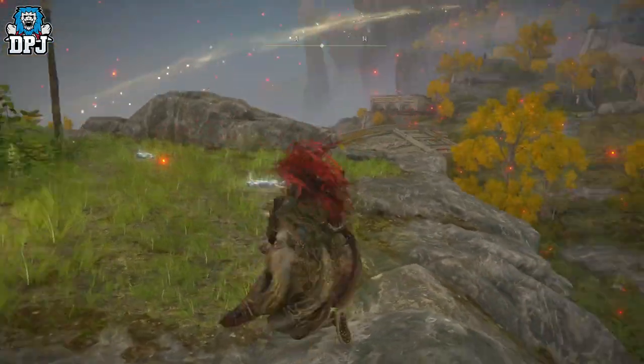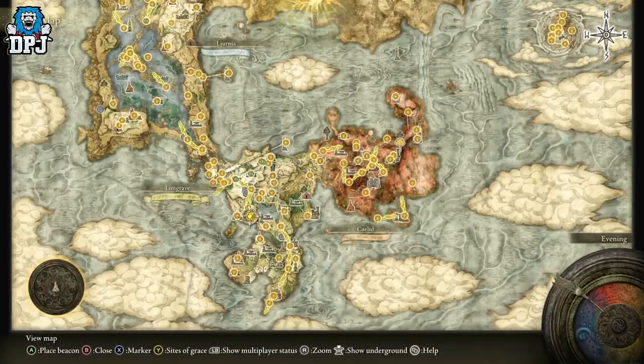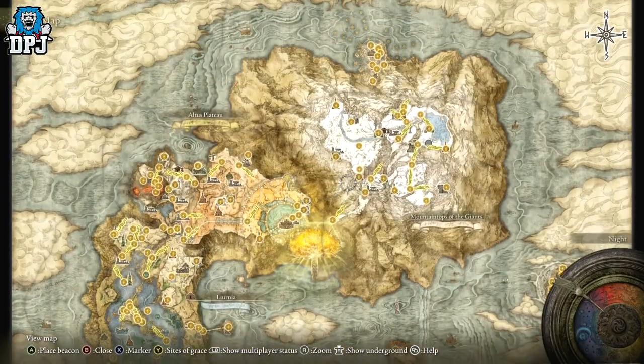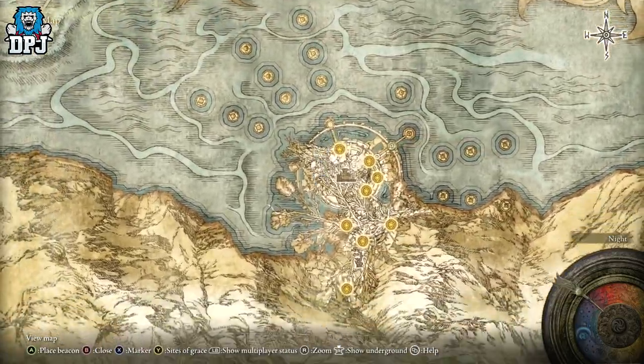It definitely ain't one for me, that's for certain. Now, where this is obtained — you have to come up to the very top of the map. You need to get access to the Haligtree area, this area right here.